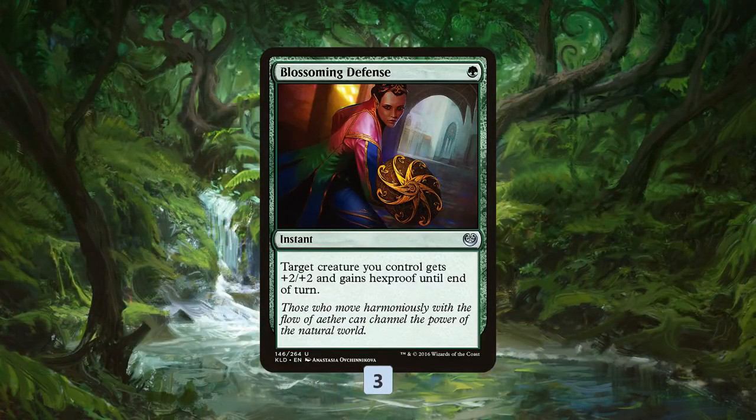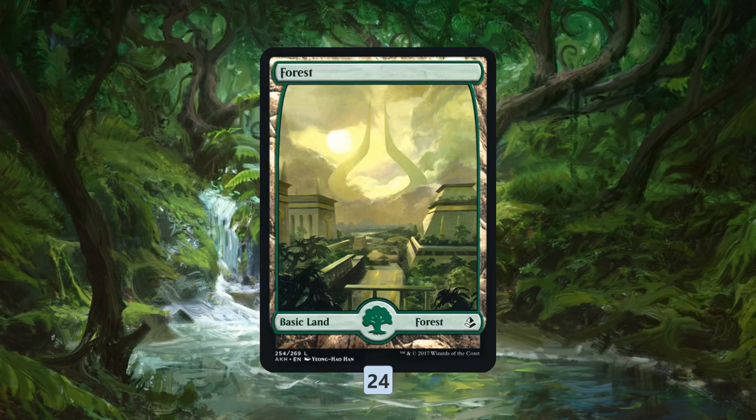Blossoming Defense gives us a little more protection for our non-hexproof creatures — our Gigantosauruses, Steel Leaf Champions, and the like. As far as the mana base, it's as simple as it gets: 24 Forests. We need all forests to pump our Branchwood Armor as big as possible.